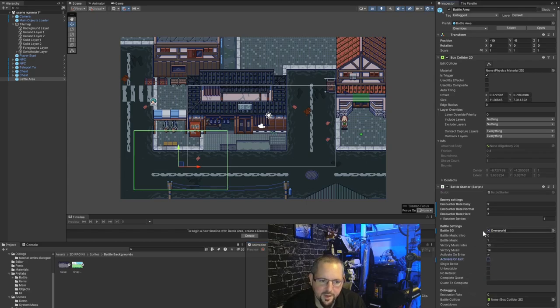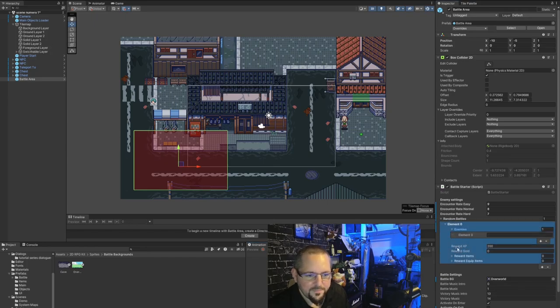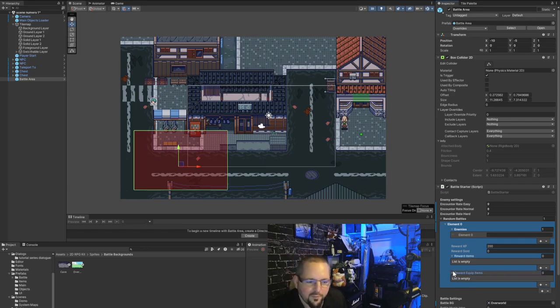We're in a city so neither background makes much sense, but we're going to make three battle areas to see all three different options — including the no-background option. This first one is going to be a Final Fantasy style battle: an invisible encounter area where you walk and sometimes a monster appears. I remove the activate-on-exit because you might just want to rely on the enemy encounter rate. We deploy the enemy menu and set one enemy.